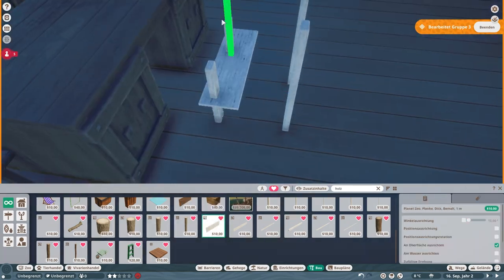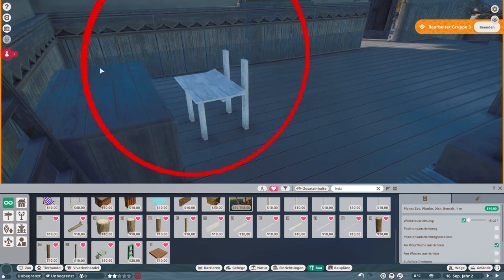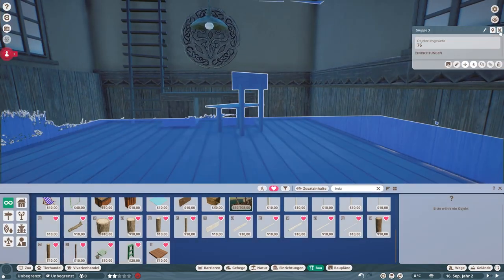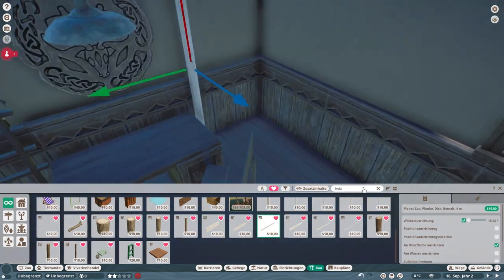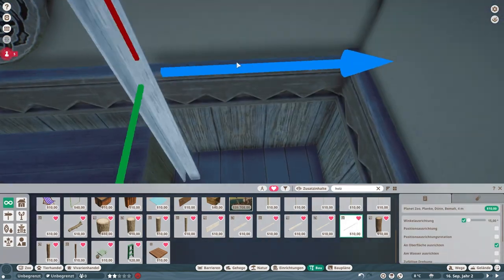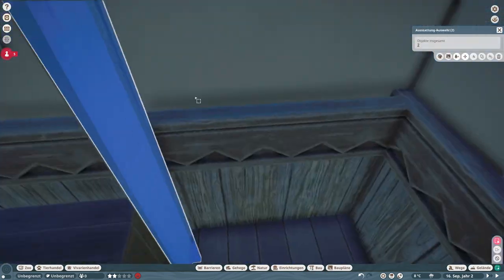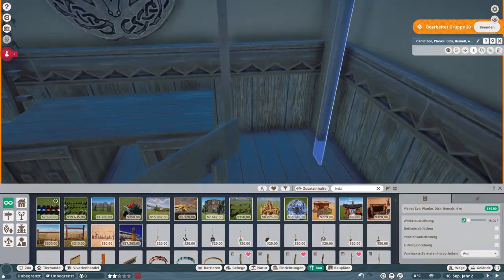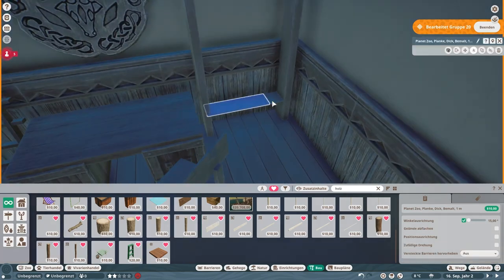This chair is absolutely not to scale — it looks so weird, like someone has just learned how to use a 3D program and that's the first thing they made. Not a good chair, but it does the job. We're building a shelf, and later we'll put books in it — which makes me think this game needs decor pieces that are books.